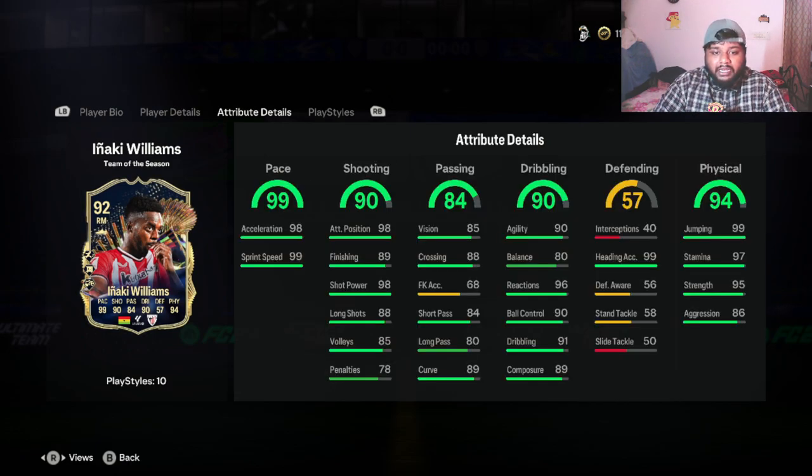Weak foot is something I use a lot. Looking at his stats, he has 98 short passing — oh my god — 89 curve, 88 long shot, around 85-89 volleys and finishing, so four-star weak foot will be good enough to curl into the goal from outside the box. He has insane pace — 99 pace, 98 acceleration and 99 sprint speed. We are going to be testing his pace, ability to shoot, dribble, and ball control, as he has 90 ball control, 91 dribbling, and 96 reactions.